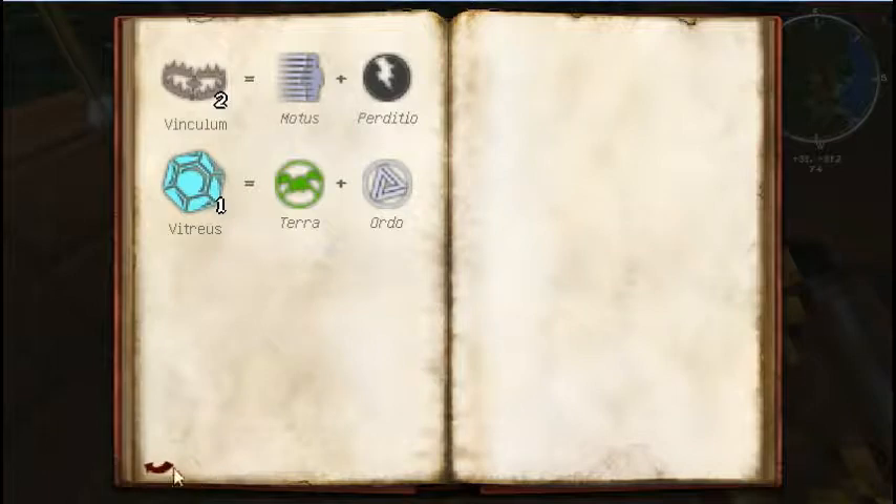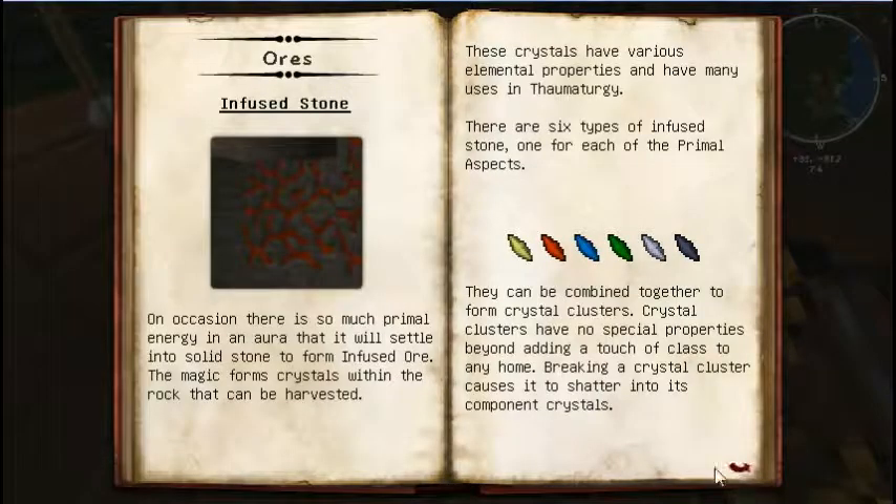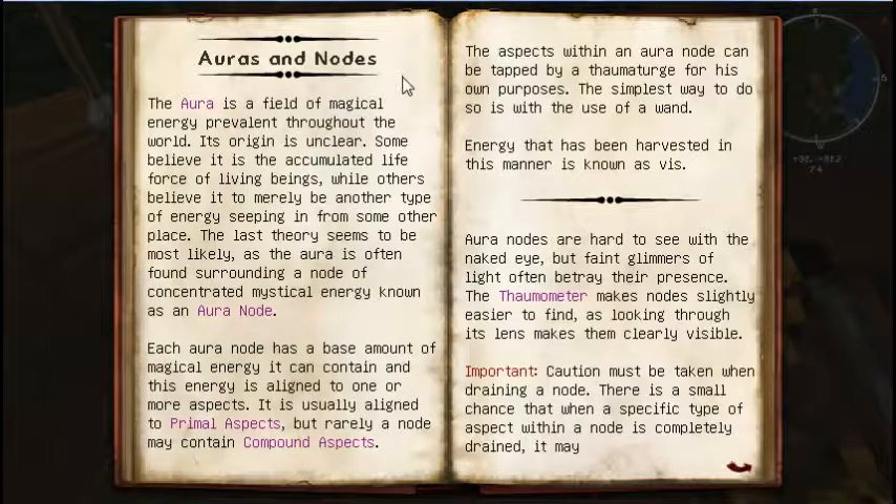I have just all this already discovered, but it's not a lot — I still have a long ways to go. These are all the ores, and since I've already started off with stuff — auras and nodes. The aura is a field of magical energy prevalent throughout the world. Its origin is unclear. Some believe it is the accumulated life force of living beings. Others believe it to merely be another type of energy seeping in from other places.